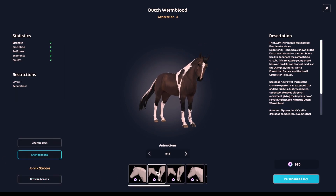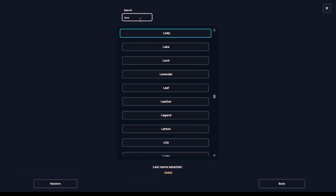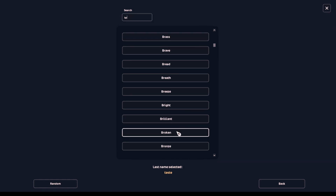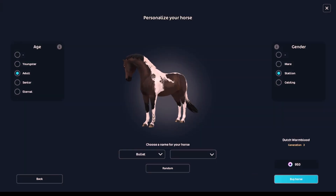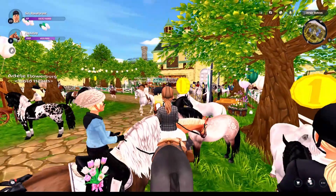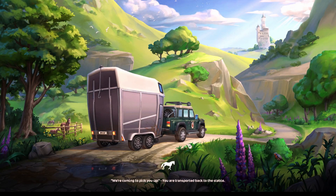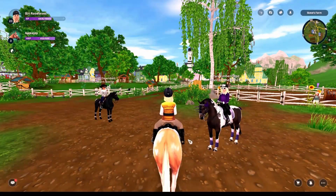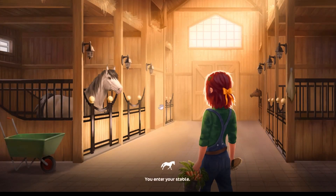I'm going to see if I want to change his mane at all. I don't think I'm going to. Alright, we are going to buy Bullet, guys! Yay. That is 950 star coins down my drain. So we are currently broke with 1,300 star coins. Let's go get Bullet and ride him around a little bit. This video is a little too short for my liking — it's an 8-minute video and it really should be like 10 to 15 minutes.